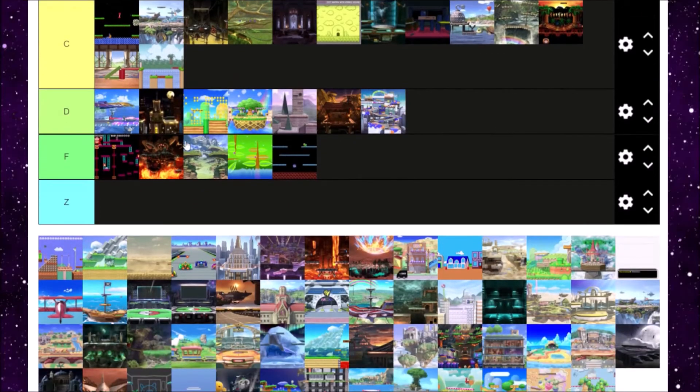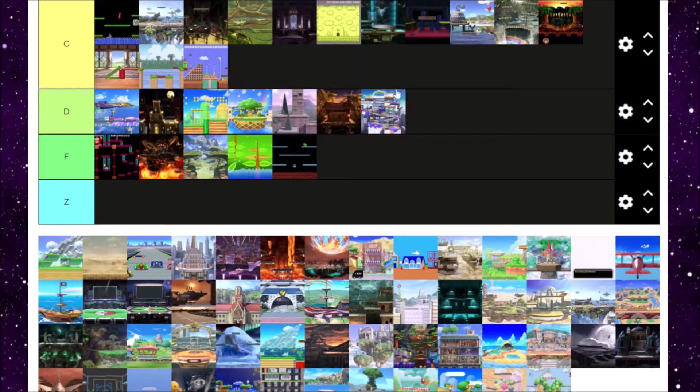Mushroom Kingdom is also kind of C tier, although I really appreciate going through the warp pipes with the Piranha Plants. It's kind of just there as well, and it's easy to die on. C tier for Mushroom Kingdom. Mushroom Kingdom U is also C tier — why do we have all these variants of Mushroom Kingdom but not Bowser's Castle? The closest thing we get to Bowser's Castle is in this variant of the stage with a little tower. I wish we got a Bowser's Castle stage instead of Mushroom Kingdom U, and because of that I'm putting it in C tier.